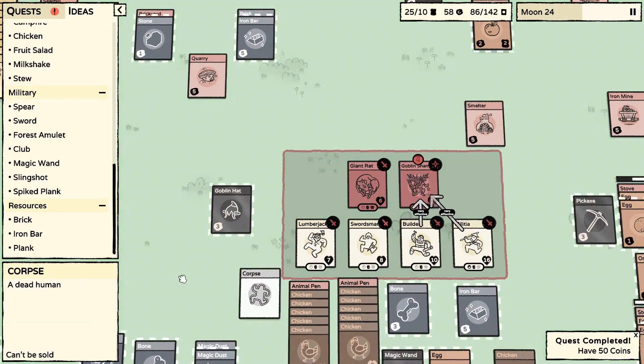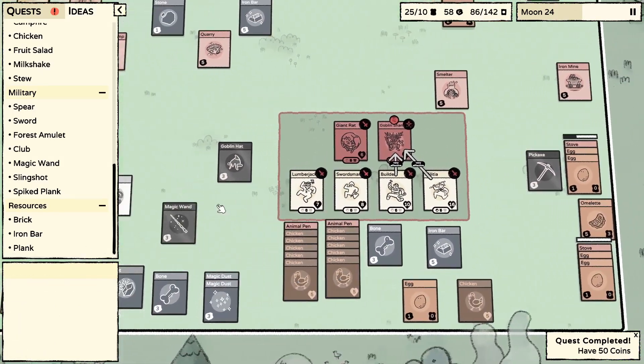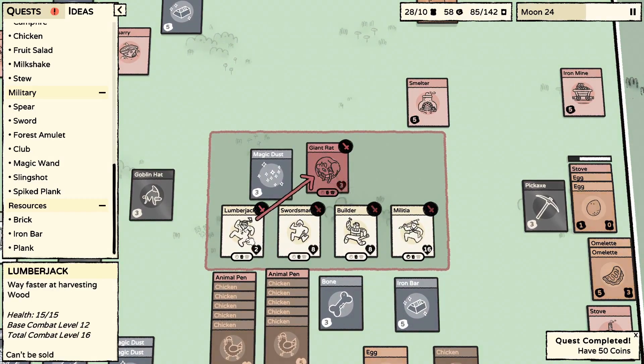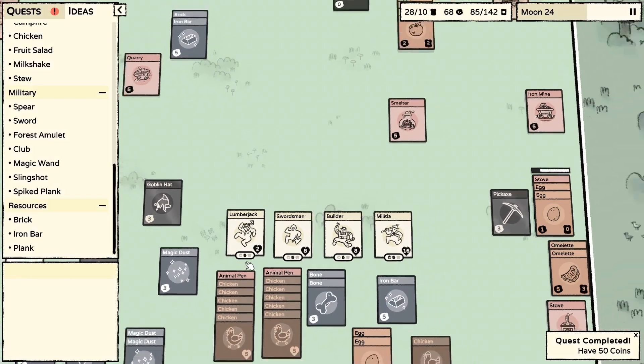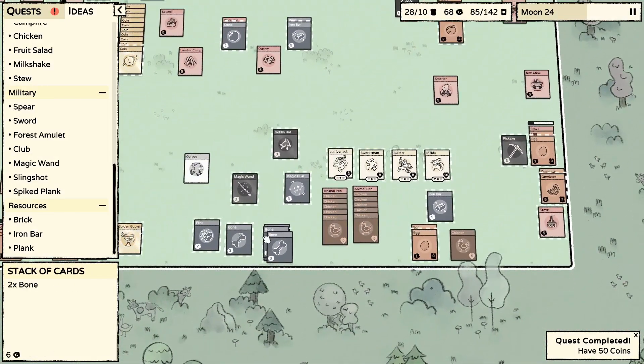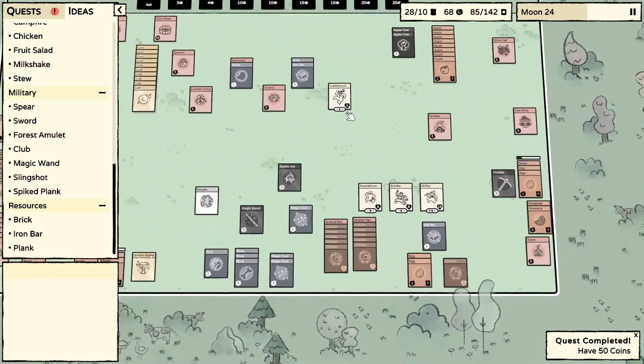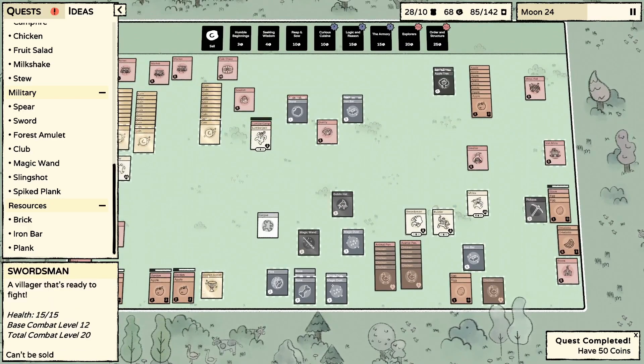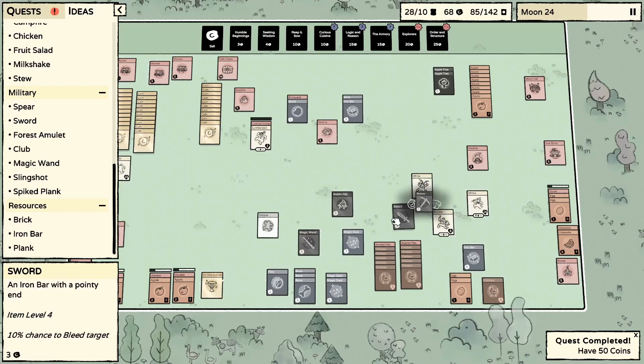We lost our lumberjack — no, oh well it happens. We've got a baby on the way so we can promote another wizard. Look at that — two health, that was so close! We lost the wizard but everybody's still functional. Let's get that sword back.